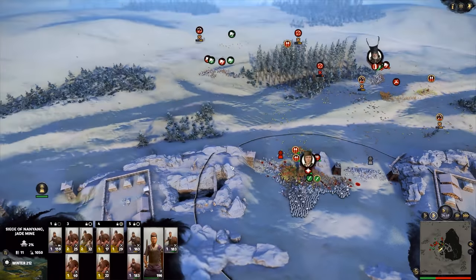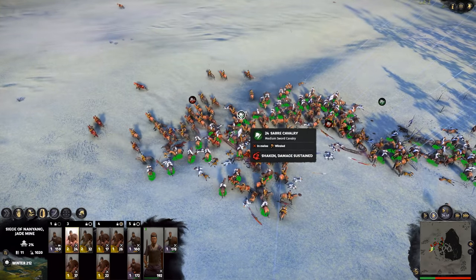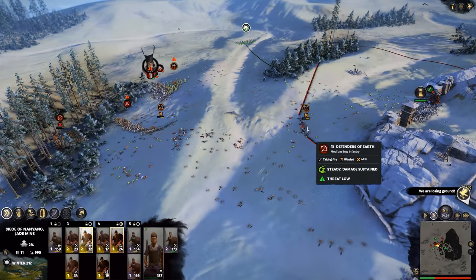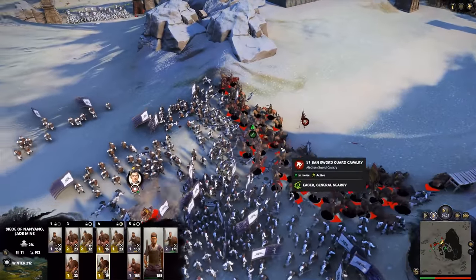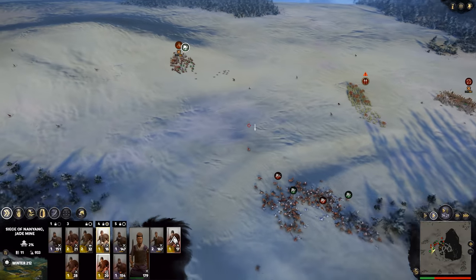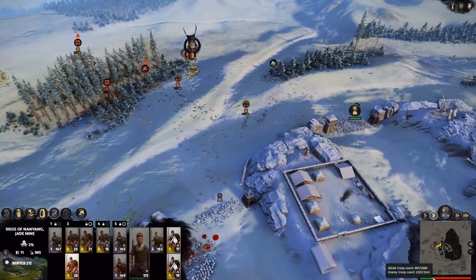They rebalanced commanders and yellow units a while back. I still don't feel it works that well - the system they implemented makes sense on paper but the way they actually implemented it, it doesn't. Yeah that's the sword guard - no wonder they're chomping on through. I think we're still causing more casualties than the order is losing though, so that's what matters right now. They've lost a thousand.